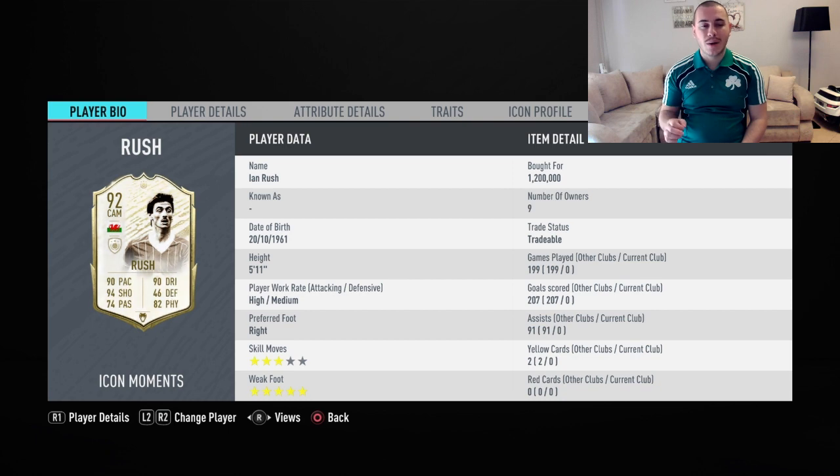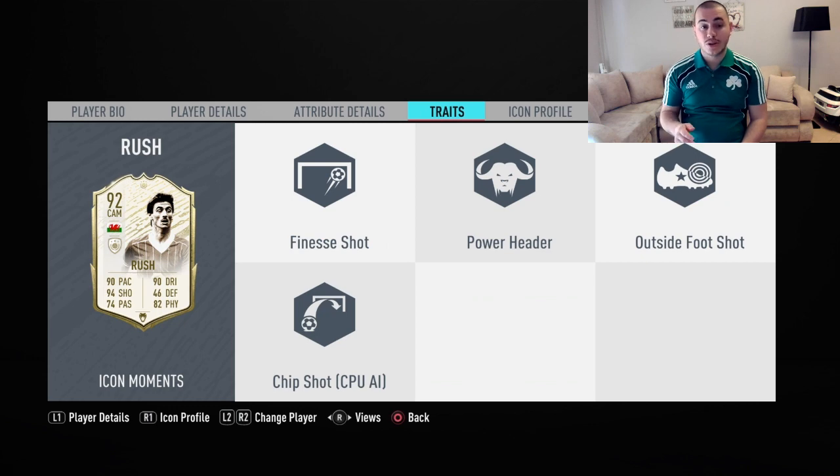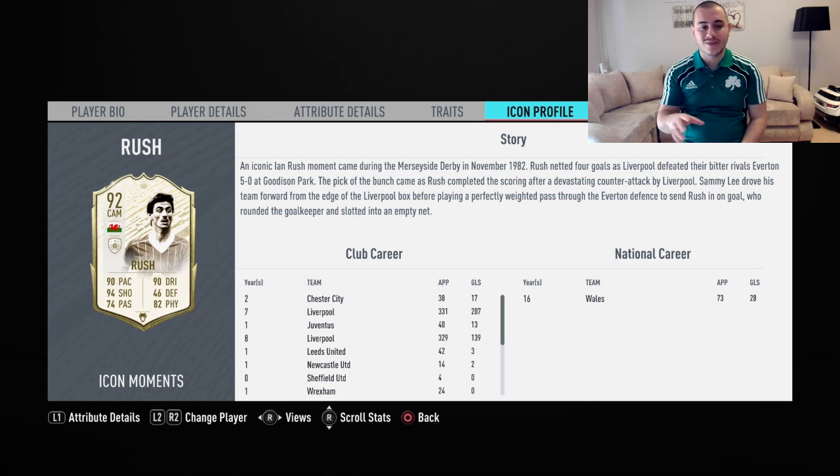I bought him for 1.2 million coins. His attributes: 90 pace — okay at this point of the game — 94 shooting, just tremendous. Passing is on point, dribbling is okay. That agility and balance maybe a bit lacking, but composure is super, and stamina and all other things are okay.